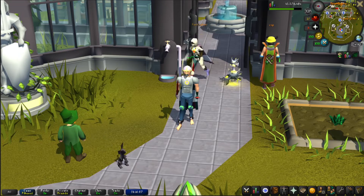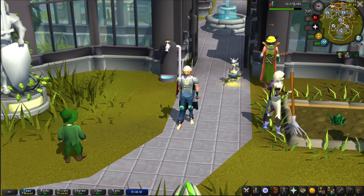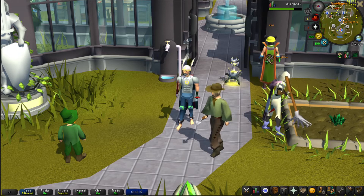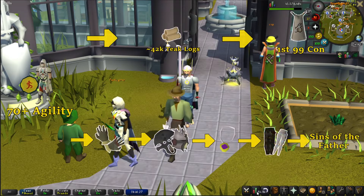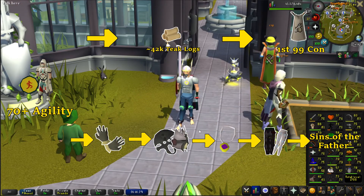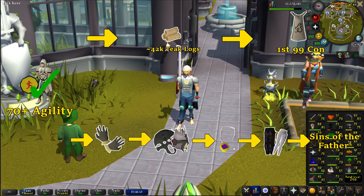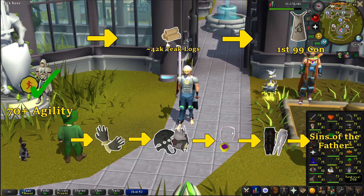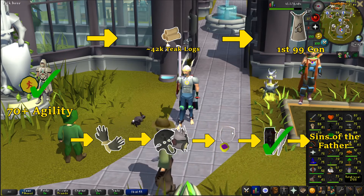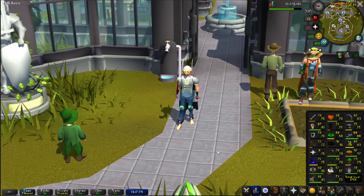A new runecrafting minigame came out in the meantime, which alleviates a lot of the stress of runecrafting, but I still want to get it done for Farming Contracts, the fact that I need it anyway, and also the Hallowed Sepulchre. I managed to get at least 70 agility. We ended with 73 agility, got full graceful, and an additional 50 marks of grace. I got enough crafting experience banked, so once I processed all the molten glass, we'll be able to boost to 80 crafting to make the glories that we need. I opened a hard clue and got a black dragonhide chap, which was amazing. I also got a couple extra quests done, getting us even closer to the Barrows Gloves.